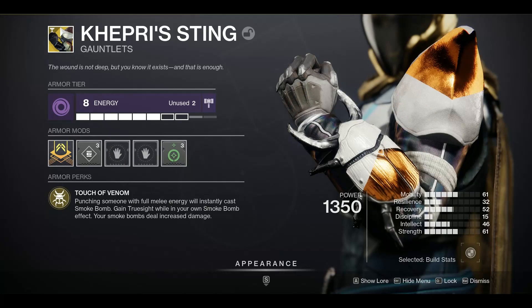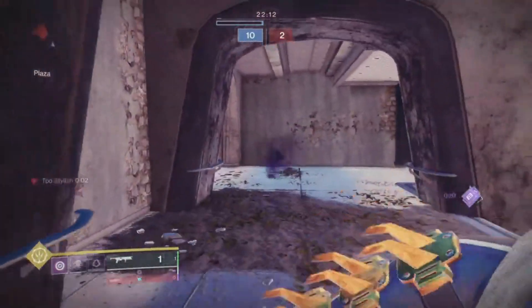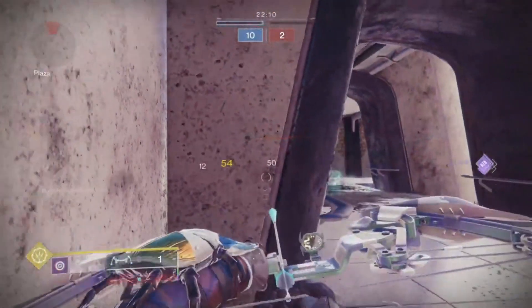And now my favorite, which is the Hunter Kefri Sting, throwing down a bonus damage smoke bomb which will sit there, pairing very well with aspects and fragments to help you go invisible. And if they run into that bomb, they are going to take a ton of damage and die every time.